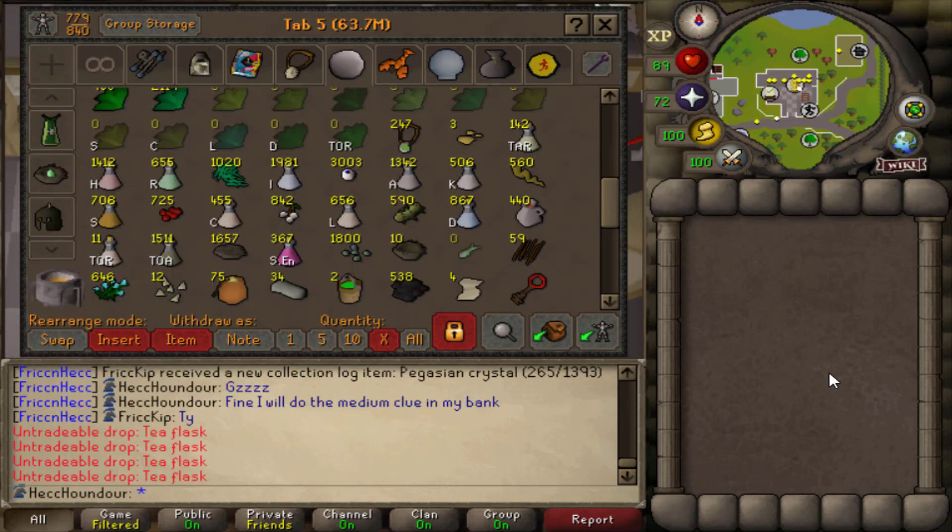I'm done collecting red spider eggs. So now I have pretty much everything I'm able to get right now, besides Mort Myre fungus - it's just not fun collecting Mort Myre fungus, so I'm gonna save that for later and collect some if I need to. And of course it's not really worth collecting Wines of Zamorak because you get them passively through Slayer and PVM. So I guess it's time to start actually training Herblore.